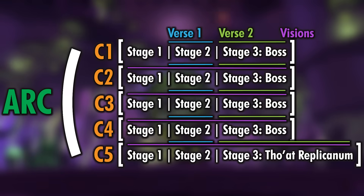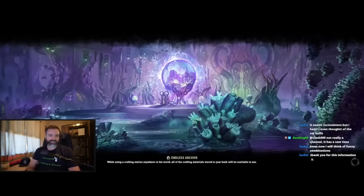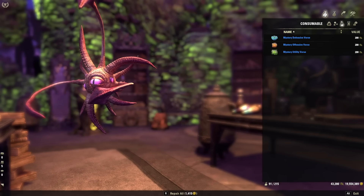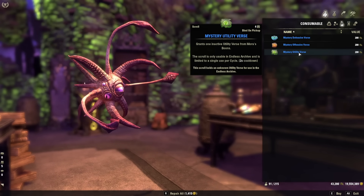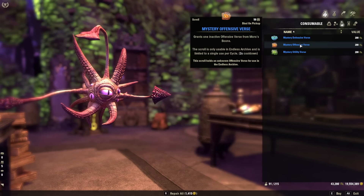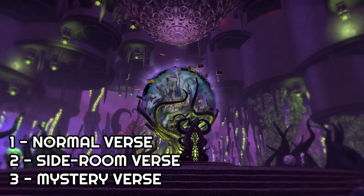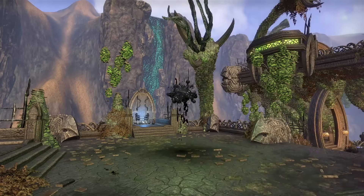You only get one verse for stage two and one for stage three. However, if you do one of the bonus side rooms and successfully complete it, you will unlock an additional verse option, meaning occasionally you will take two verses into stage two or three. There are also mystery verses — you can purchase these for 200 archival fortunes each, and the marauders, which are the special bosses that start showing up once per arc beginning at arc two, also drop these. These can be used once per cycle, so I generally save them for bosses. However, you can quick slot these as well, and since you don't normally have a verse in stage one, if you see a marauder show up, you could quickly pop one of these to help increase your odds of killing him. So with your standard verse reward, a bonus side room, and one of the mystery verses, you could potentially take three verses into a single stage, which if you got lucky with the ones you get, that could be an insane amount of extra power.